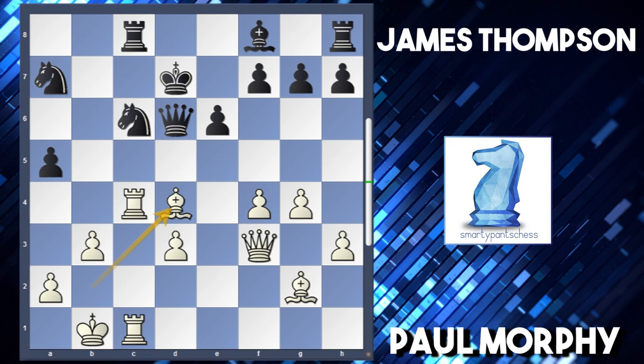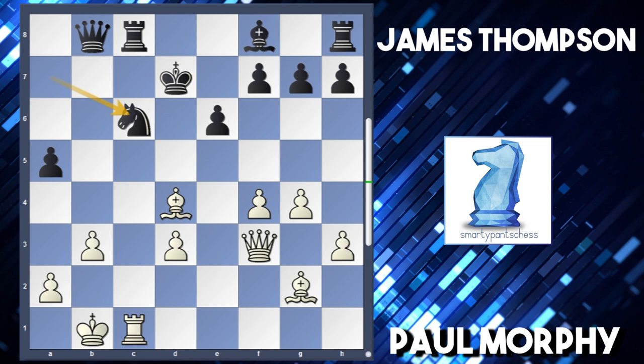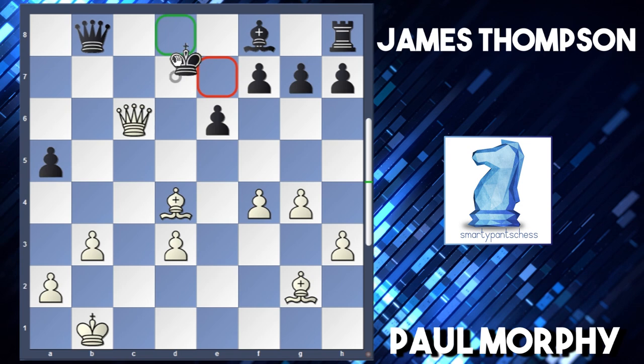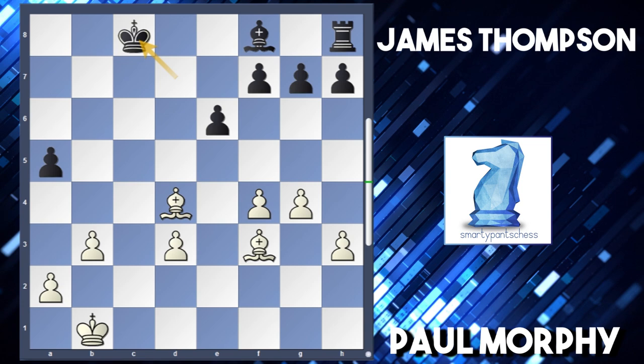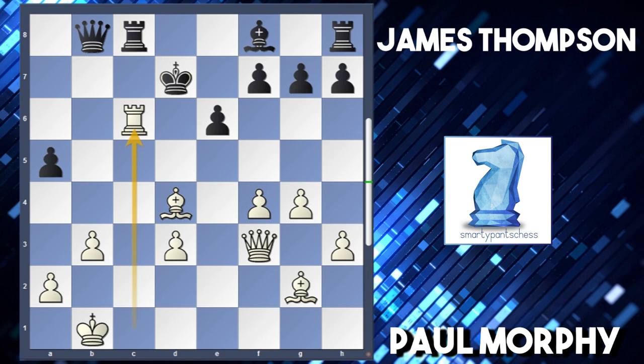After bishop takes d4, black played queen to b8, protecting the c8 rook. Morphy played rook takes c6, knight takes c6 was played, and Morphy recaptured again with the rook. If rook takes c6 again, queen takes c6 is just winning for white - because after king d8, bishop b6 is just a killer. After rook takes c6, queen a8 was another option, because after rook takes, black can take the queen and the rook afterwards, making it quite an even game. Instead, bishop to a3 was played by Thompson, trying to connect the rooks, while rook c1 is also a dangerous threat.